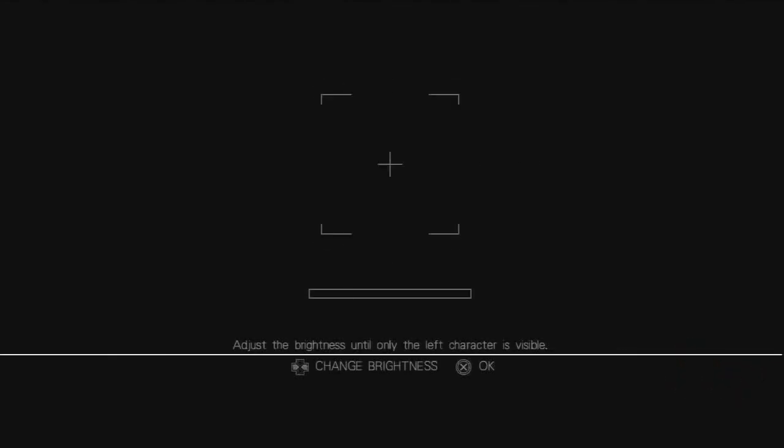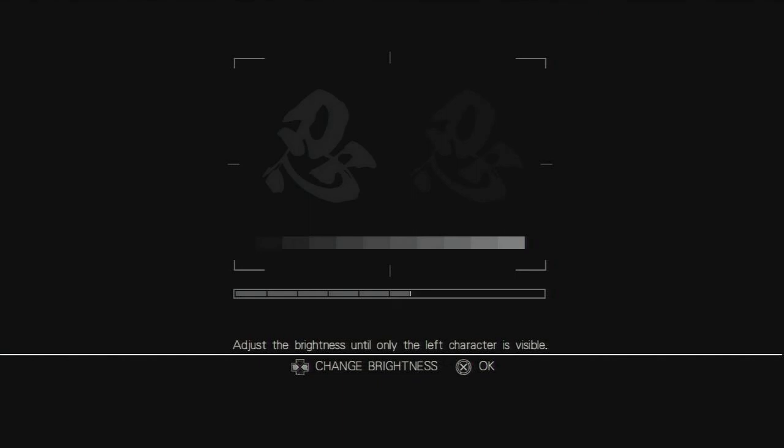I thought I might as well do this one because I want to make my Assassin's Creed 3, and I'll talk about it in bits. So this is part 1 of a Ninja Gaiden 3 walkthrough, and we'll just adjust the brightness and contrast.